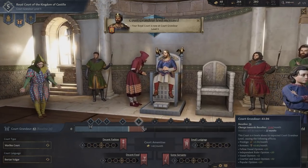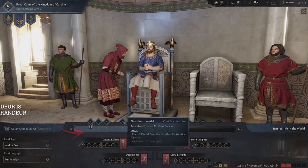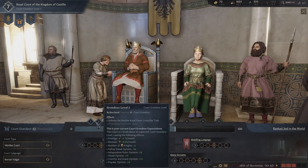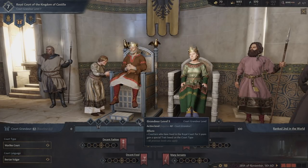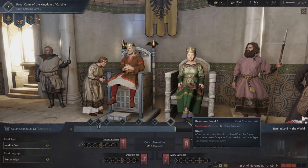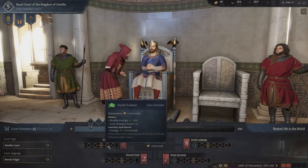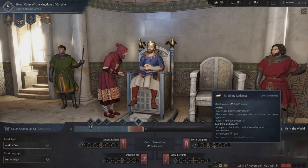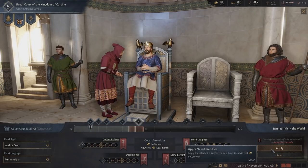Court grandeur is essentially the greatness and splendor of your court, and you can easily see both how nice it is on the main bar in the menu and compare it to other courts around the world. What you need to pay attention to is the level system, ranging from 1 to 10. Each level unlocks new perks for your realm, including new abilities for your counselors and various bonuses related to kingdom management, which makes it easier to rule. A higher court level means an easier time, so you should always strive to increase your court's grandeur. The most tangible options are to manually upgrade it by investing in better locals and servants, but living a life of luxury means spending more money each month on upkeep.